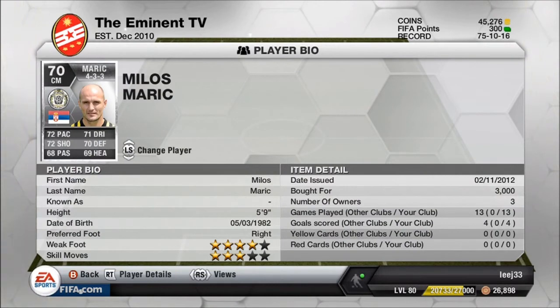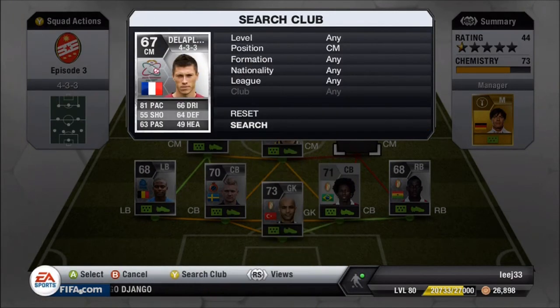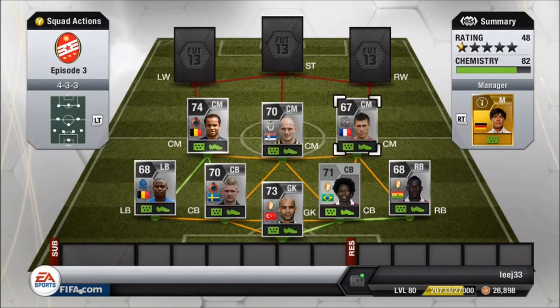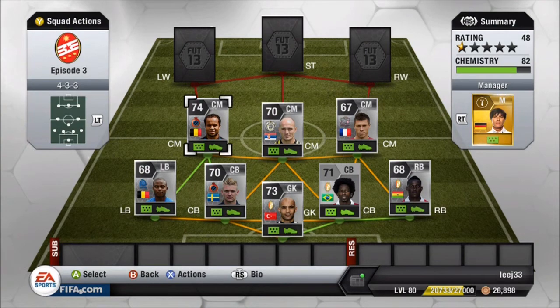Marich is more on the defensive side of things — he likes to support the centre backs. He's got a higher defensive work rate than the rest, even though he's scored more goals than everyone else, which is surprising. The other centre mid is Della Place. He acts the same, pushing up, making attacking runs, supporting the wingers and Marich. They're amazing centre mids.